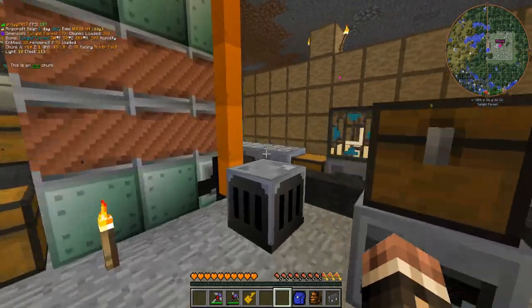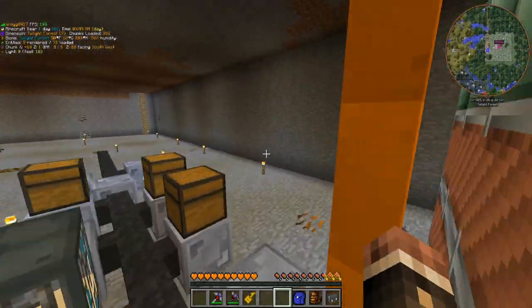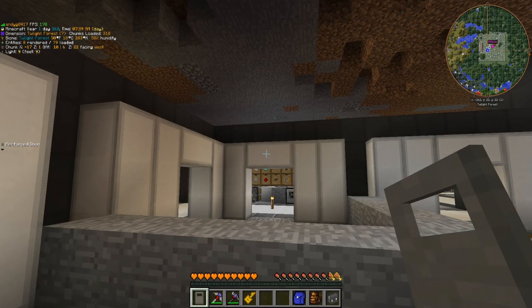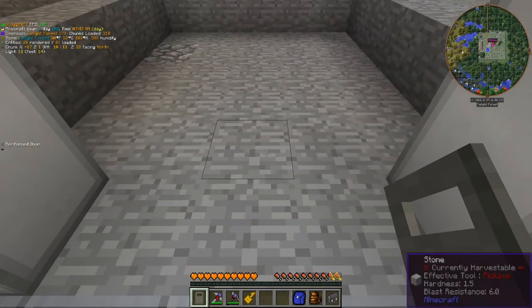Let's put a chest right there, and my wrench is still in the crafting table. Let me grab that, and I'll go ahead and just auto-export into the chest. Everything should craft up slowly but fine. While everything crafts up over there — it's gonna take a couple minutes — let's go ahead and set up the basis for our clean room.